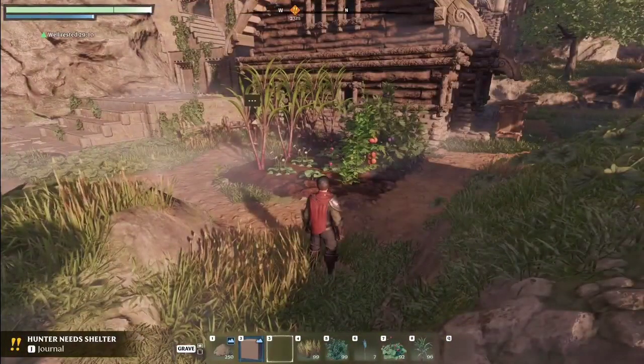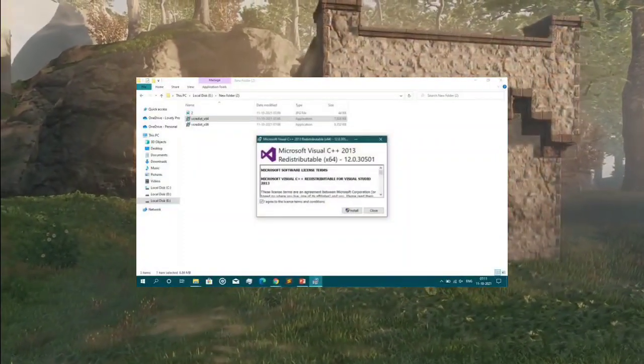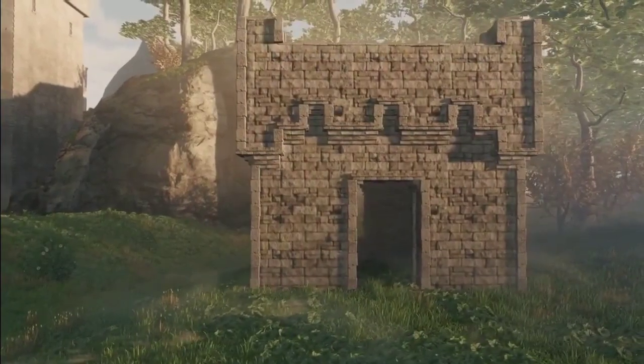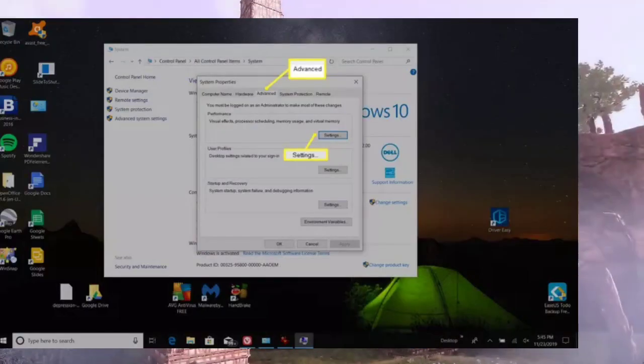Install Visual C++ Redistributable files — ensure your system has the required Visual C++ Redistributable files. Consider increasing virtual memory to address certain issues, including crashes or errors.